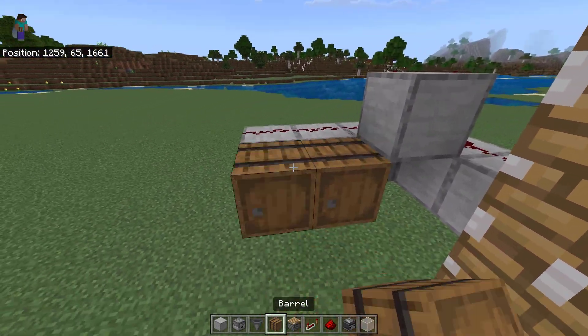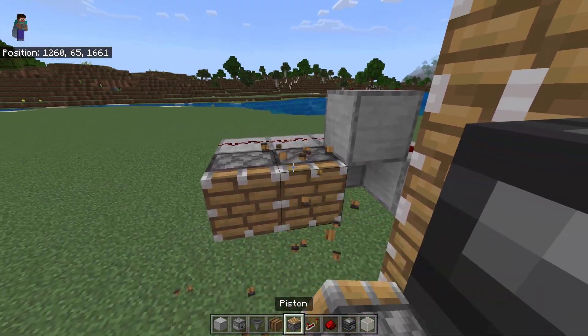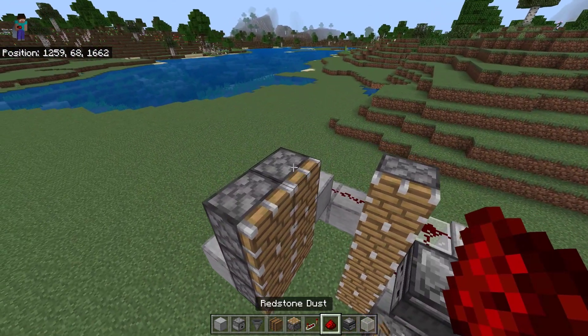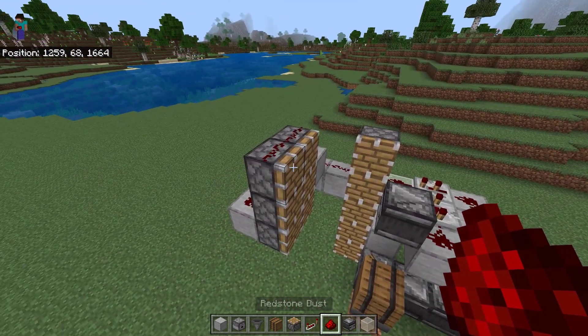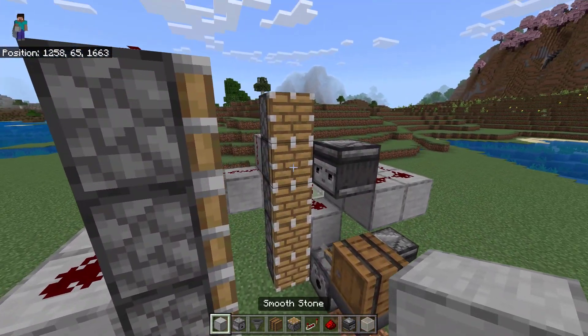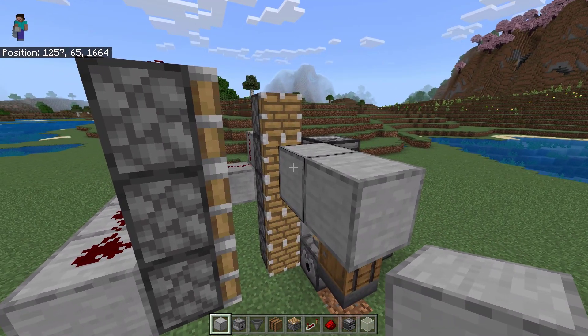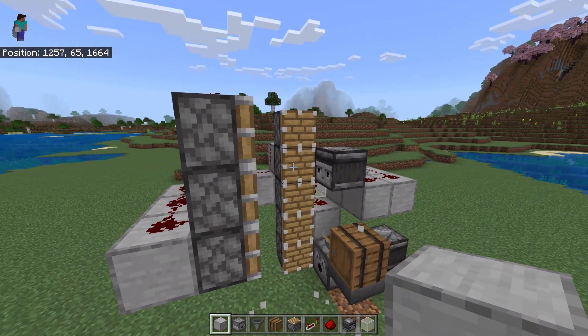Then place 6 normal pistons here, and make sure you put the redstone on top of the pistons like this. It should look like this.